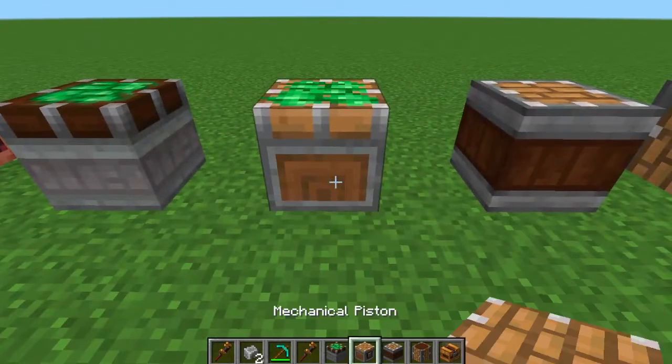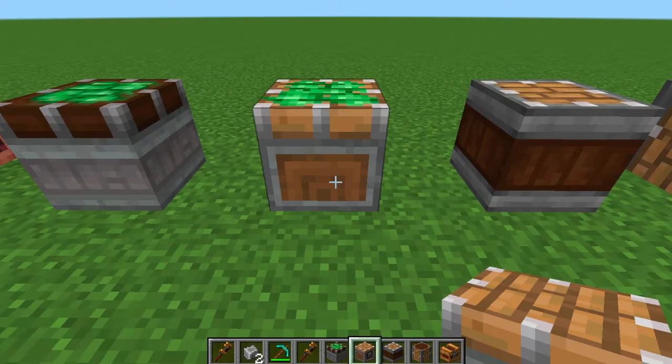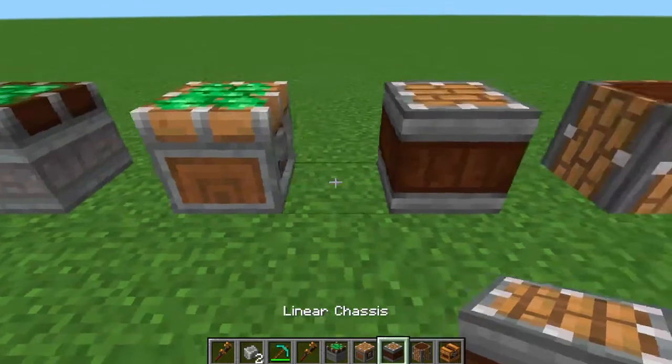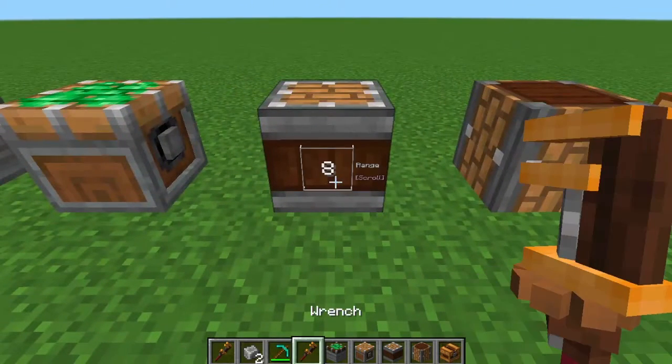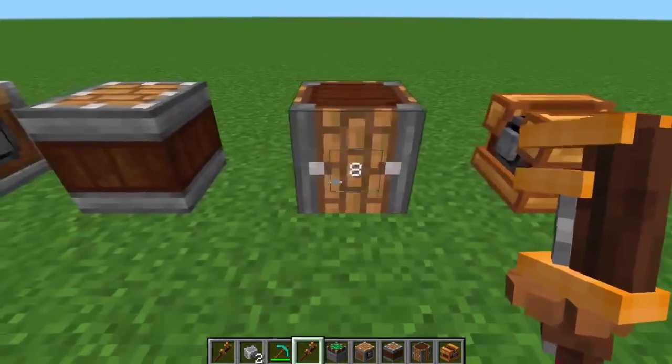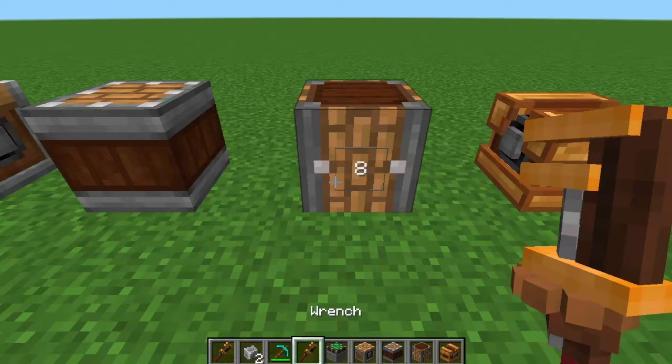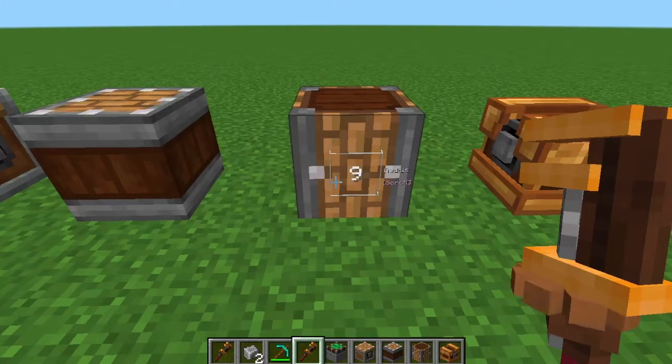You can also edit the mechanical piston using the wrench — it goes from always place when stopped, to place only in starting position, and place only when anchor destroyed. You can use the mouse scroll wheel to alternate these settings. Next, you have the linear chassis, which changes the range by scrolling, and the same thing with the radial chassis — you just scroll and that changes the radius.